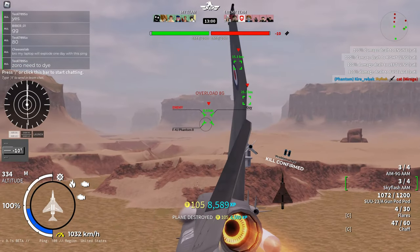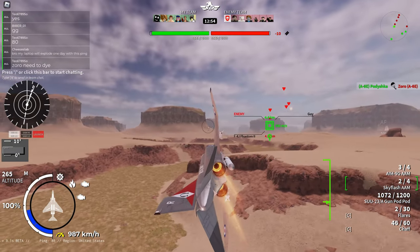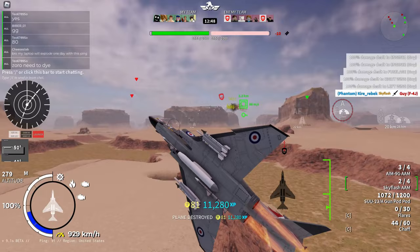When I say head-ons I don't mean those with guns only. You have 4 SkyFlashes which, if used correctly, will give you 4 easy kills. Here I've got an example — I'll explain everything that I did here.